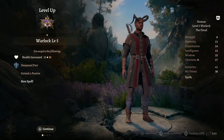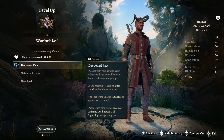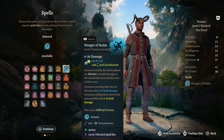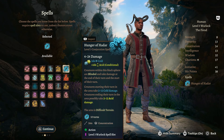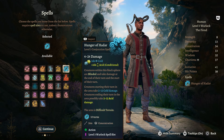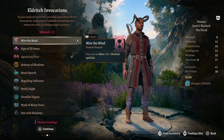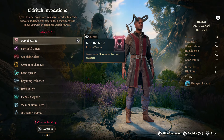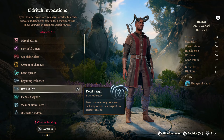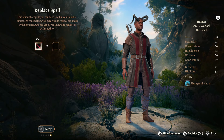For Warlock level 5, we get more health as well as Deepened Pact so our pact holders get an extra attack with our pact weapon - really nice as we continue to build this out. For the new spell, we're taking Hunger of Hadar. It's an amazing spell for crowd control, especially paired with Minor Illusion to gather enemies together, then hit them - it does a lot of damage, blinds them, and they won't be happy. With our new Eldritch Invocation, we'll take Devil Sight so we can see normally in magical and non-magical darkness, pairing really well with Hunger of Hadar.